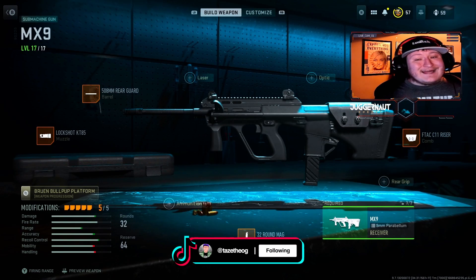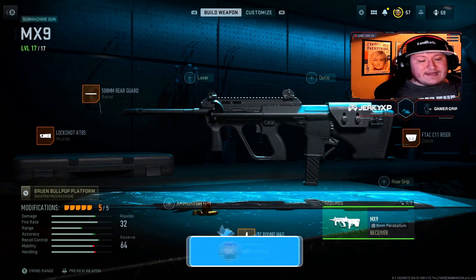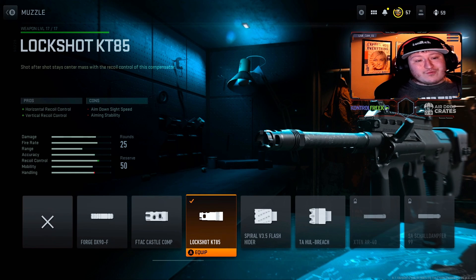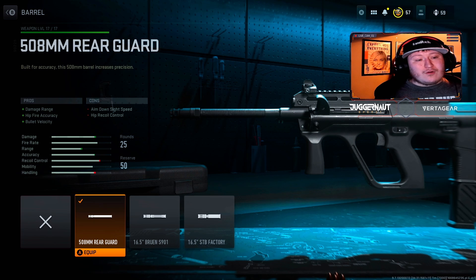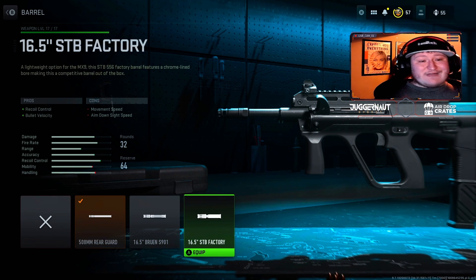The next one is the MX-9. This is a really overpowered SMG, and I mean that literally. Starting off with the muzzle, we're using the LuxShot KT-85. This gives both horizontal and vertical recoil control, though you'll lose a little bit of aiming stability and aim down sight speed. For the barrel, we're using the 508mm Rear Guard. I like this one because it has damage range, hipfire accuracy, and bullet velocity. There are some other options here like the 16.5 Bruin that are really great across the board, or even the 16.5 STB factory — all three of these are just dominant.